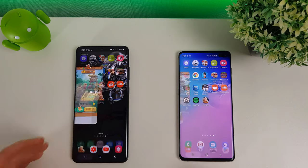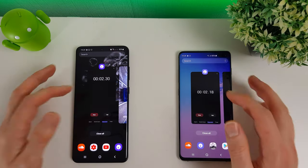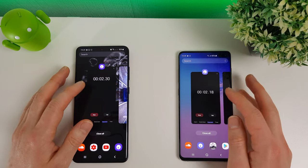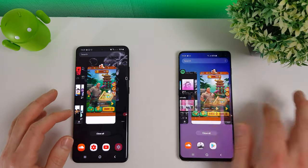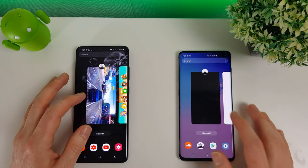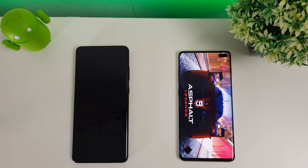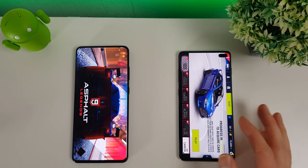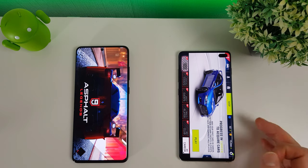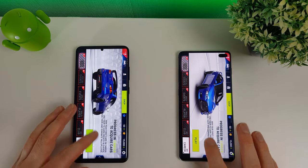Now we're going to check the memory to see whether things are actually still in memory from the task manager in the background. Going back to the stopwatch — obviously still running on both. Asphalt 9: still in play on the S10 Plus, not so much on the S20 Ultra.